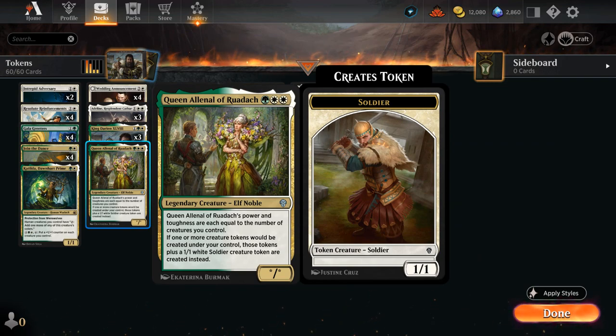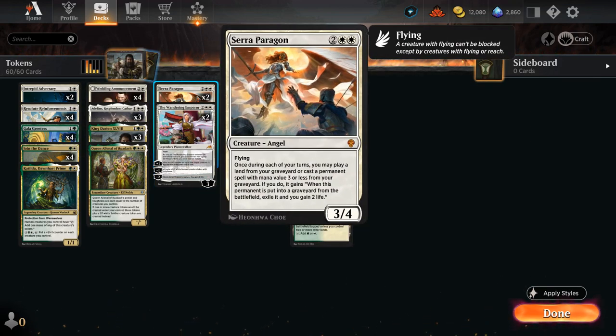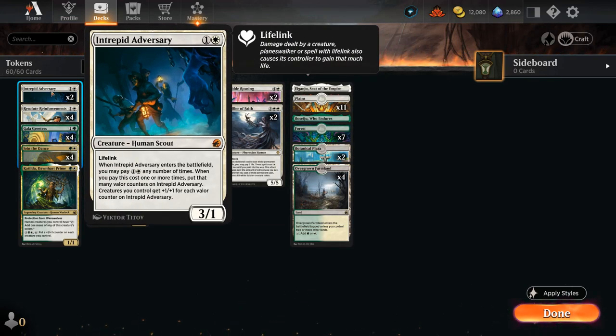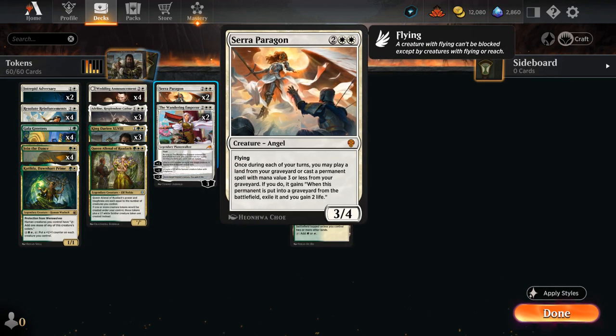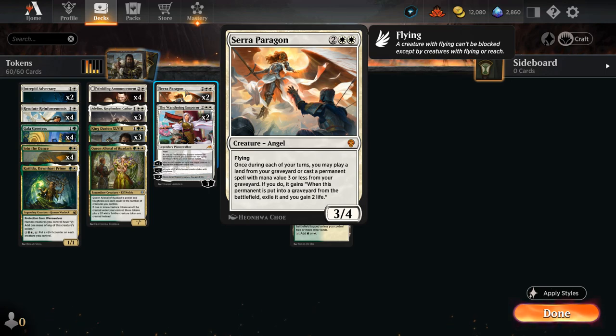At 4 mana we have 2 copies of Wandering Emperor as removal, mainly for the minus 2, but it can also make samurai tokens which synergize with the rest of our deck. We've got Sera Paragon, letting us replay some of our spells out of our graveyard, including cards like Wedding Announcement. We can even replay our adversary in the late game once we have more mana to sink into the ability. The Reinforcements, despite being a token maker, still counts as a permanent we can replay with Paragon. There's also synergy with Botanical Plaza in our mana base - it can be sacrificed to draw a card, then replayed with Paragon, and if we sacrifice it a second time we'll gain 2 life before it's exiled.